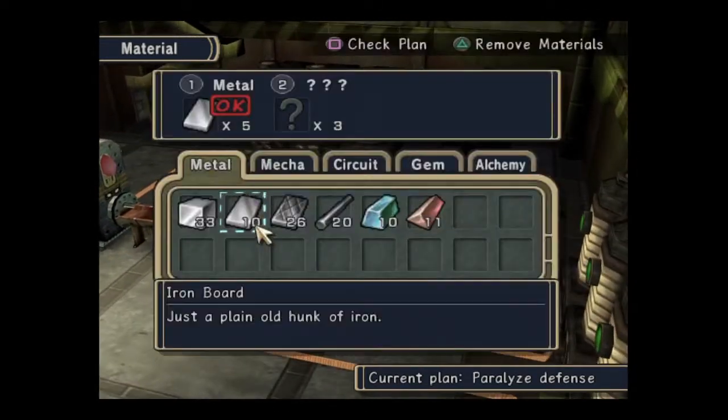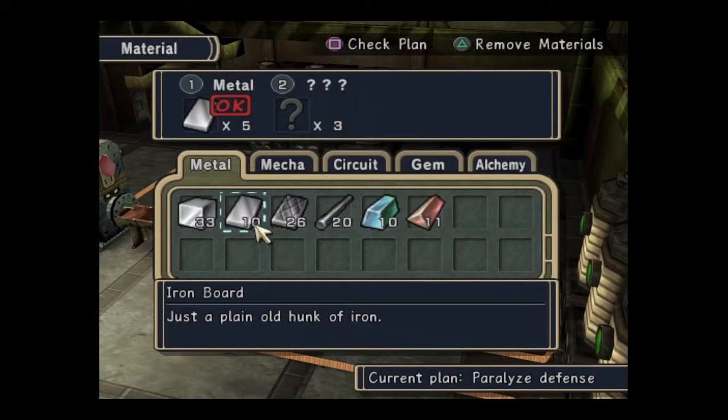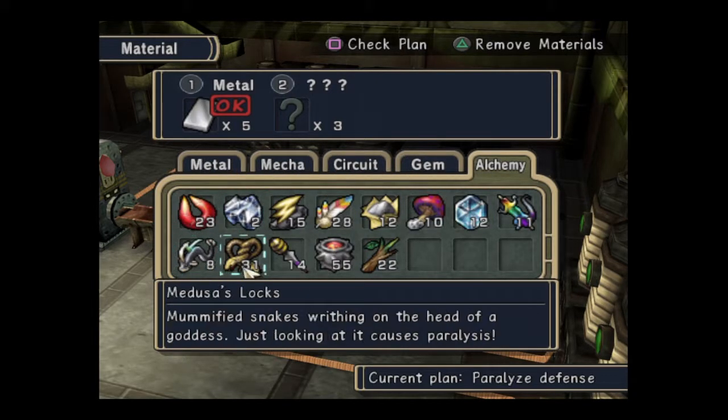I am going to need... Jack plant, alchemy ingredient, paralyse. I need paralyse — nice.